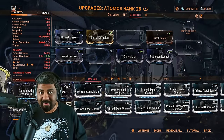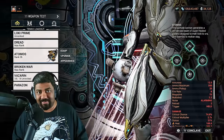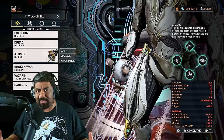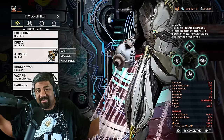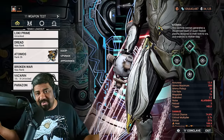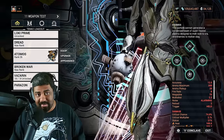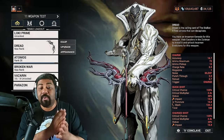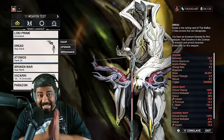So now I've given you a primary and a melee — how about a secondary? A very strong one you can get at MR5 is the Atomos, which is also a dojo weapon. Similar build, and it's a beam weapon that shoots fire. With corrosive and heat on enemies, you're lowering their armor and shredding them. The best part is you don't need to really aim with this weapon, and of course it has an incarnate adapter. So now you're set with the Hek, the Dread, the Vectis, the Atomos, and the Broken War — a very strong combination very early on in the game.